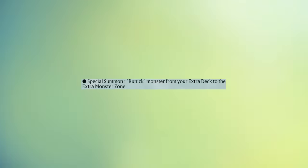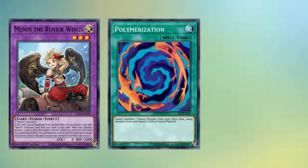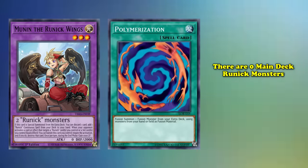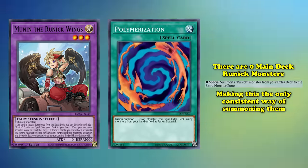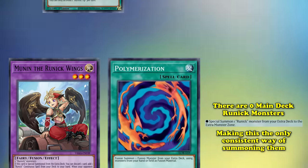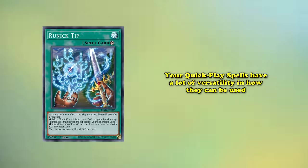The secondary effect shared by every Runic Quick Play spell lets you summon out any Runic Fusion Monster from your extra deck, but only to your extra monster zone. While this effect is simple, it's integral to the Runic strategy, because in order to fuse in your extra deck with Polymerization, you would need to fuse two Runic Monsters together — which is an issue considering there are zero main deck Runic Monsters. So this effect is the only consistent way of actually summoning these monsters and getting access to the rest of your engine.